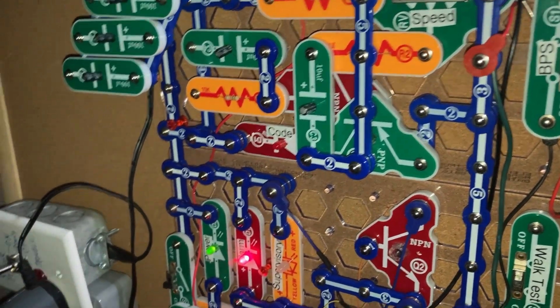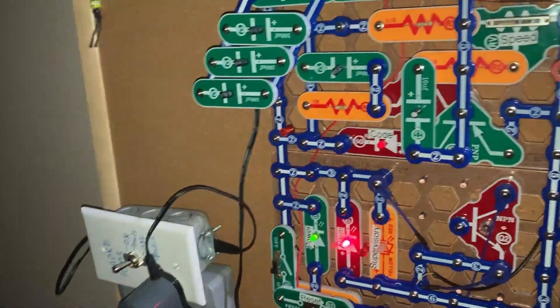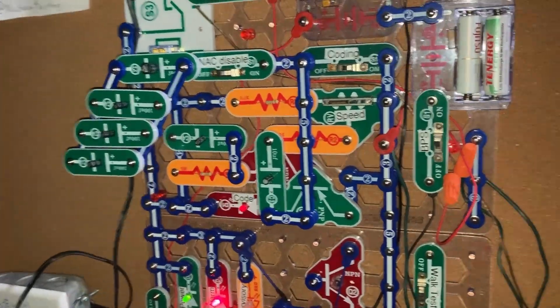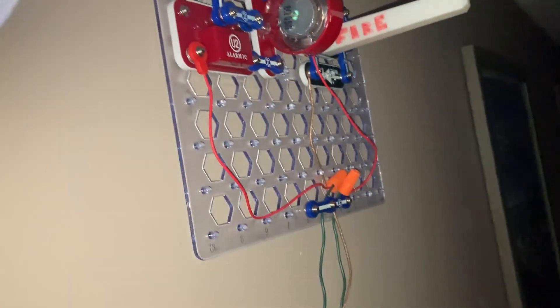I should get — at Menards they have emergency light batteries, like sealed lead acid batteries. Those are about 6 volts, so I might pick one of those up so I can get higher current, because this is ridiculous. We're set to max.